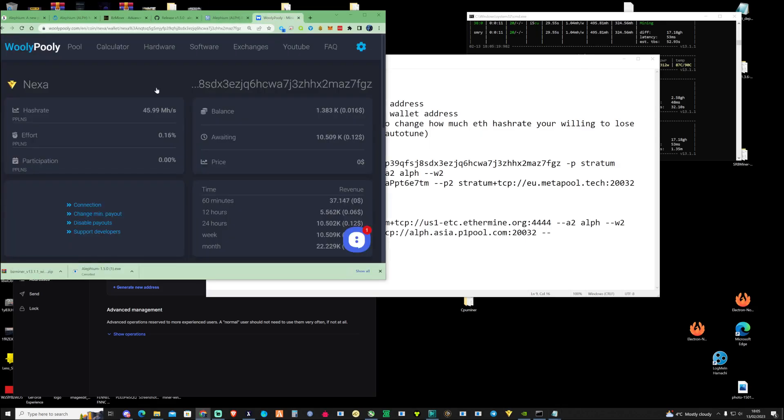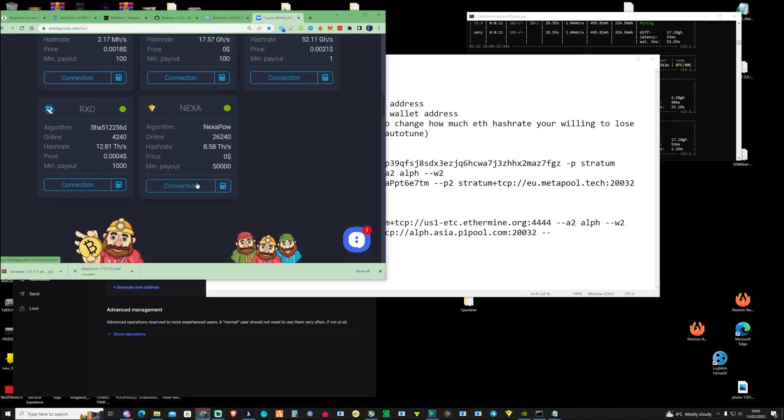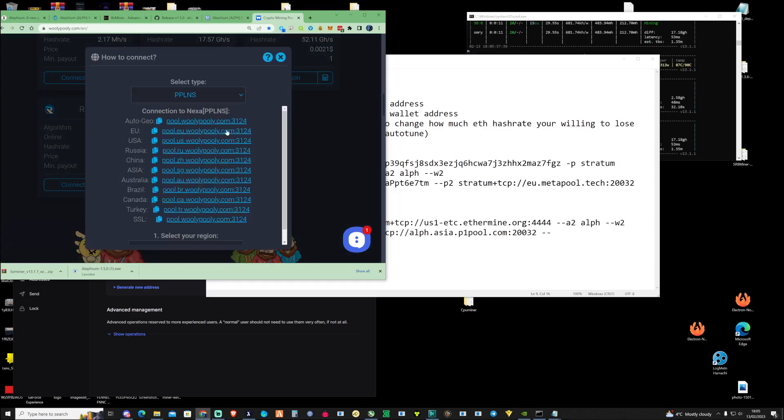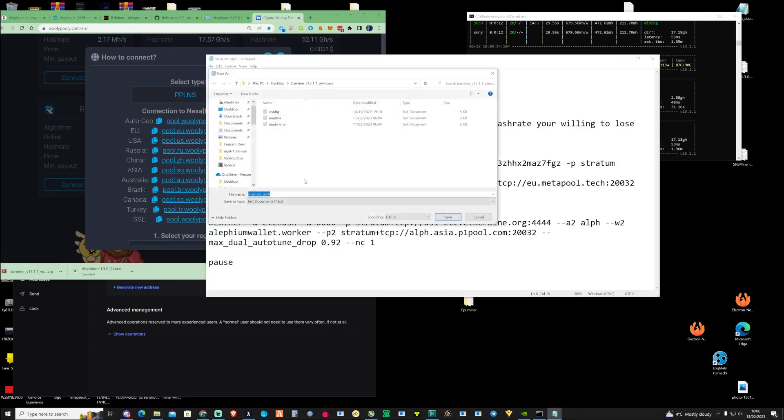For this instance I'm going to be using Woolly Pool for the pool. Go ahead and press on the pool, scroll down, and press on connection. Because I'm in Europe, I'm going to copy this connection string and paste it in here. Make sure you keep the stratum plus TCP, because that will be needed to make sure this runs. Assuming everything is set up fine, go ahead and rename this, then press save as and change it to Nexa.bat.